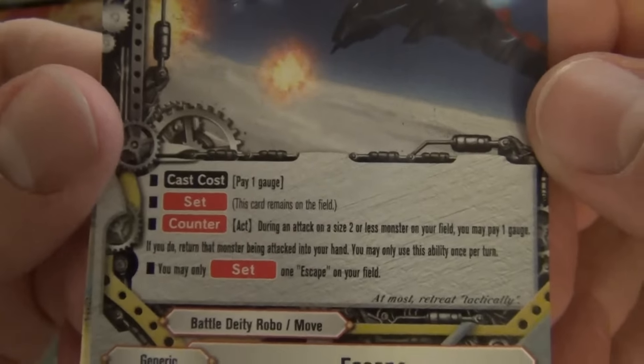6/2/1, size 1. Call costs 1 gauge. Discard a card from your hand; if you do, destroy a monster on your opponent's field. If you destroyed a monster, put cards from the top of your opponent's deck into his or her drop zone equal to the destroyed card's size. So good — and this is a very pretty card too.